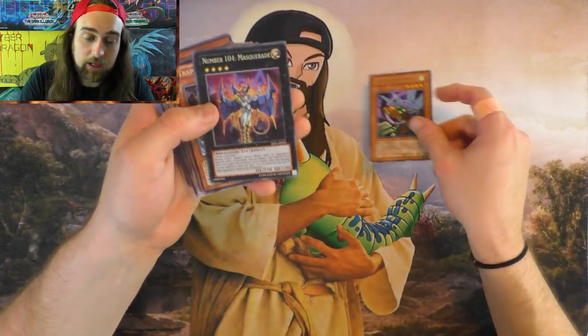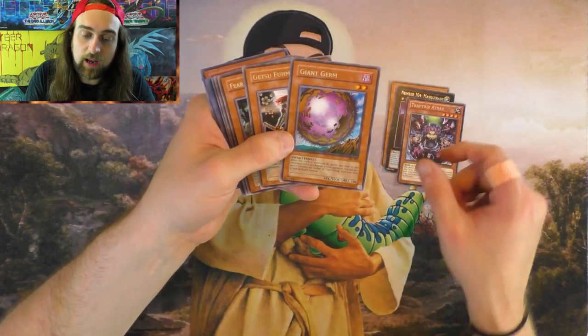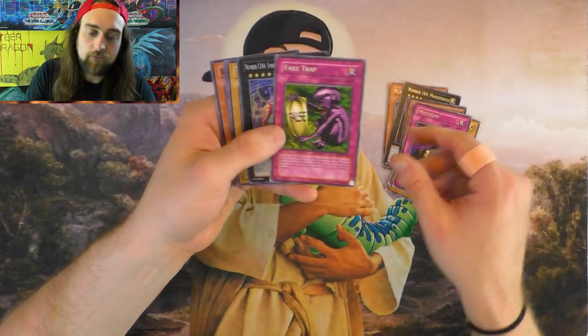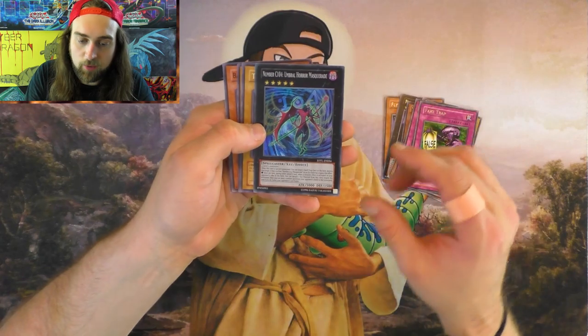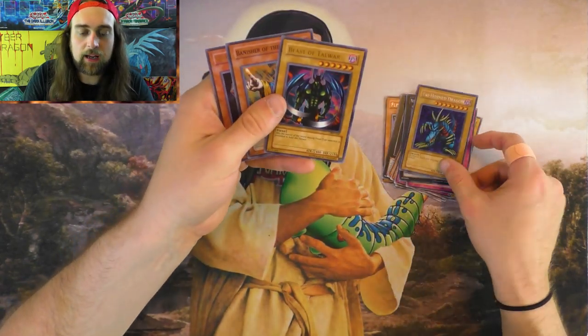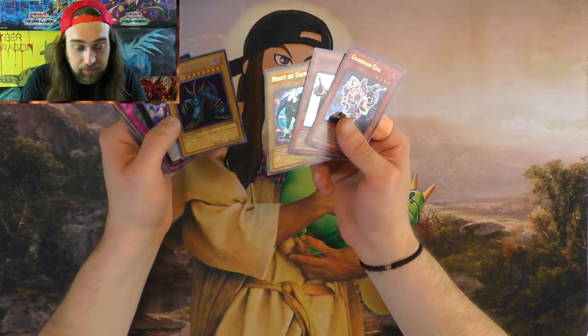Alright you guys, for the recap: Flying Kamakiri, Number 104 Masquerade, Trap Tricks, Atrax, Giant Germ, Getsu Fuma, Fear from the Dark, Spirit of the Heart, Mekizzur, Fake Trap. And then for the super rares we have our Umbral Horror Masquerade, Trihorn Dragon, Beast of Talwar, Banisher of the Light, and then the Guardian Seal. Jesus powers, guys — always bless your packs before you open them. If you don't have the powers to do it, hit me up — I guess I can bless your packs for you.